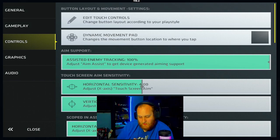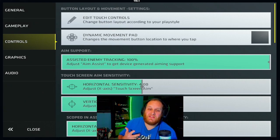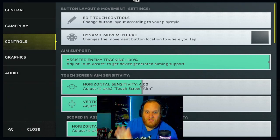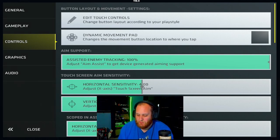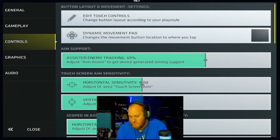Next up is aim support — assisted enemy tracking — basically aim assist. It is very small in this game, but it is still good to have turned on, especially in ranked. Some players say it messes up your aim, but I disagree because it helps your aim focus on one target at a time. I have it set at 100%, and you should try it at 100% — it's either all or nothing, anything in between is just useless.